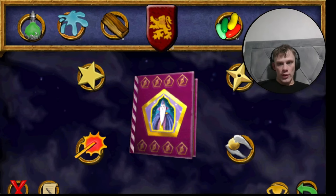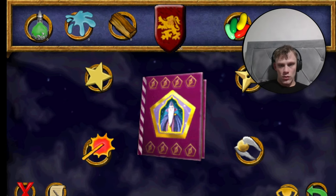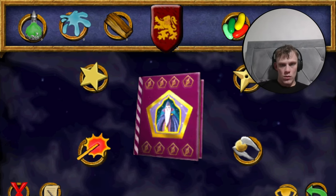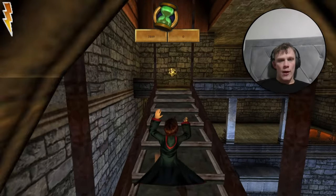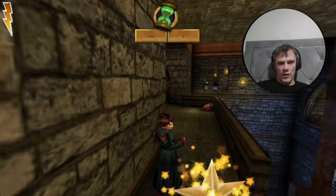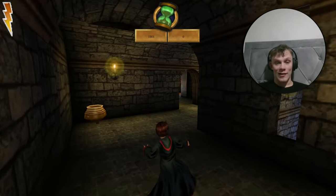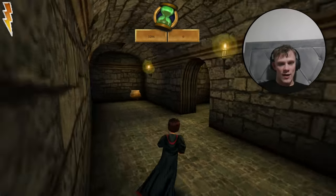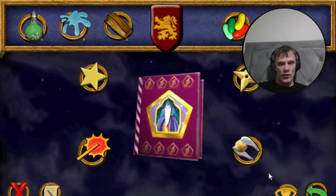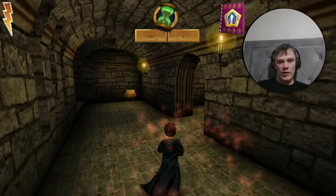Just running up some stairs — there's a star at the top, don't worry about it. In this chest here, you guessed it, there's a wizard card. It's a bronze one — it's Merton Graves, the cello player for the Weird Sisters. Just through this door where that star is, there are two more cards to get.